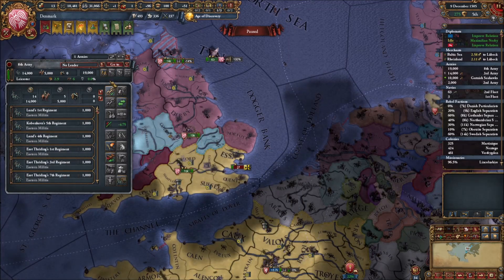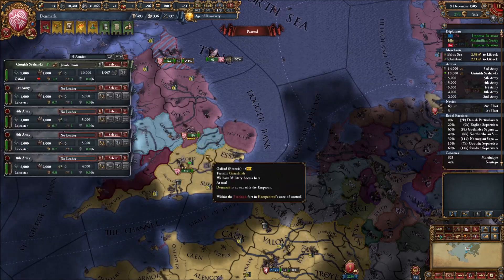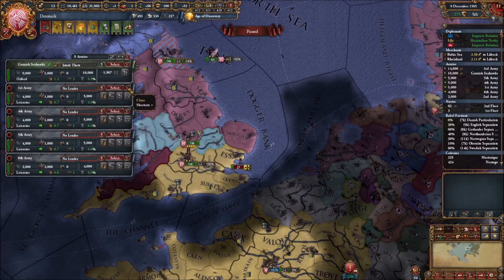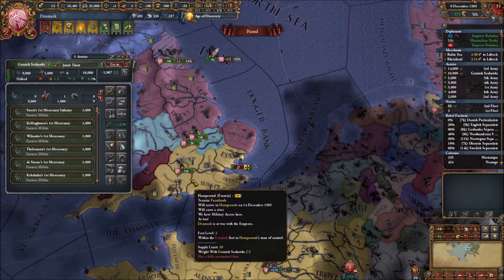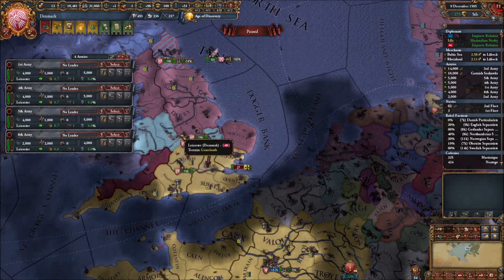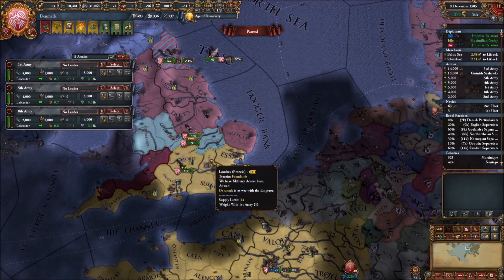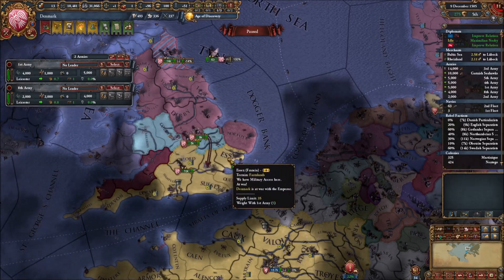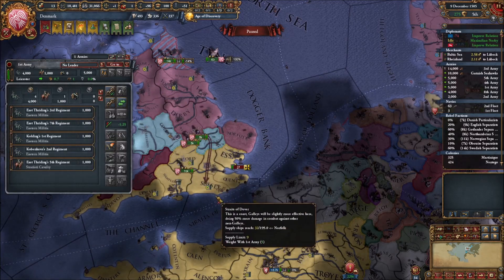I'm going to split you guys up again into probably four stacks - it's easier to manage. I'll have one go here, one go... you've got two stacks again. Oxford, London - six. Can you get to Sussex? You can.